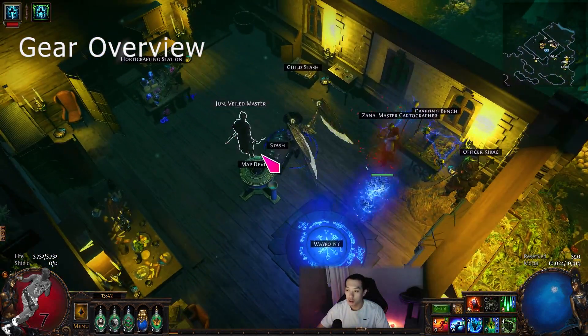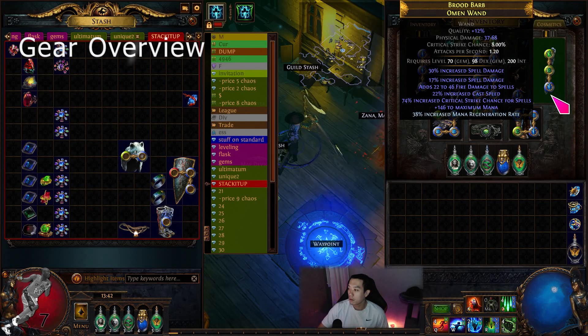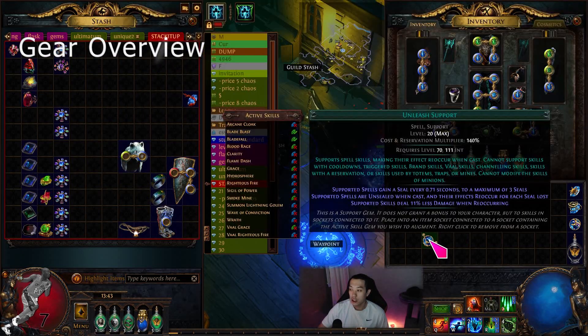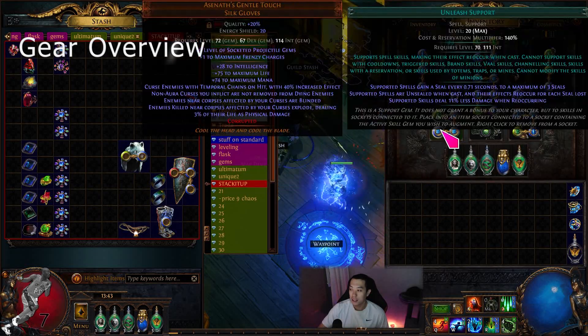I think my wands are the same. I also figured out that 20 quality anomalous Unleash gives you 20 cast speed, which is actually insane.